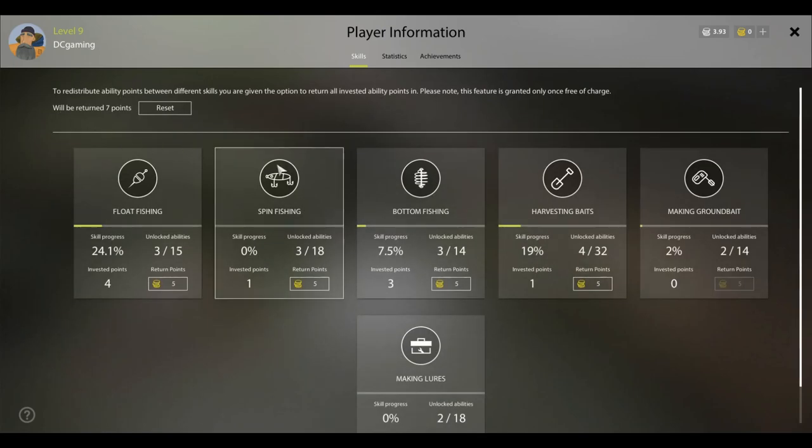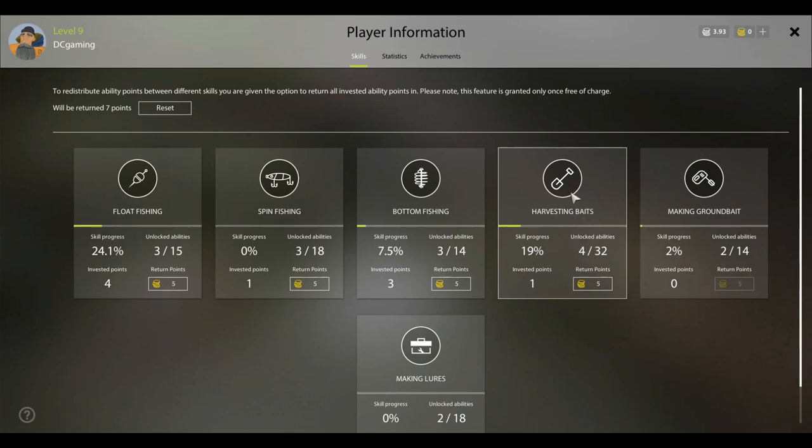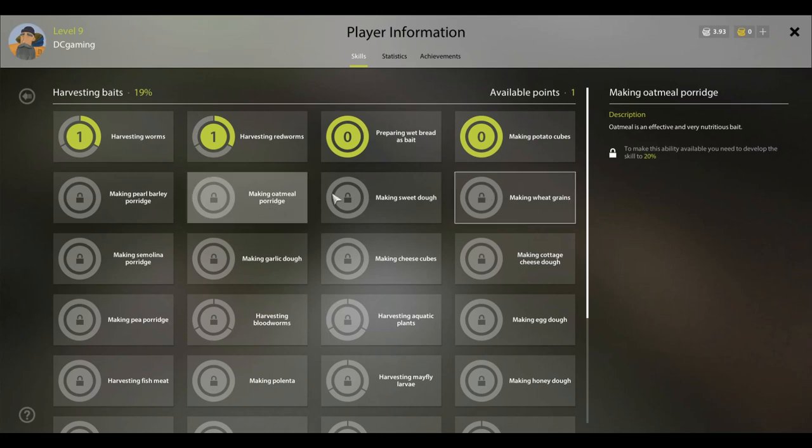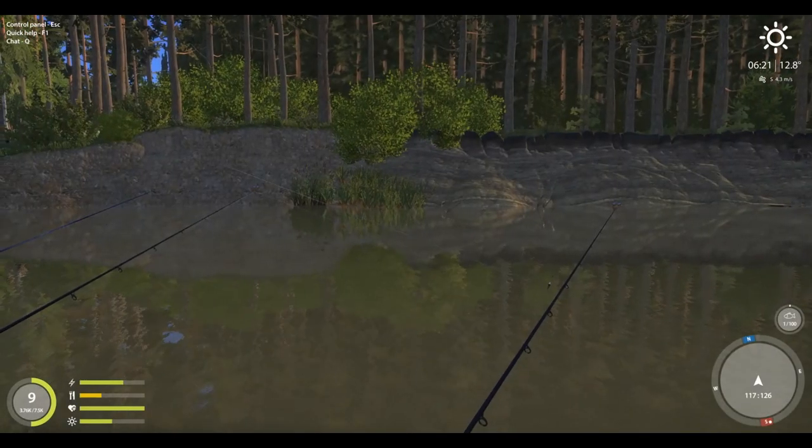We didn't do any bottom fishing - we should be getting skill in that and bait harvesting. I need one percent, then we open pearl barley and oatmeal porridge. This is kind of a new bait - it wasn't really in the game before. I've used it a little on my other account and it's a good bait, but pearl barley is the one we want. It is excellent.